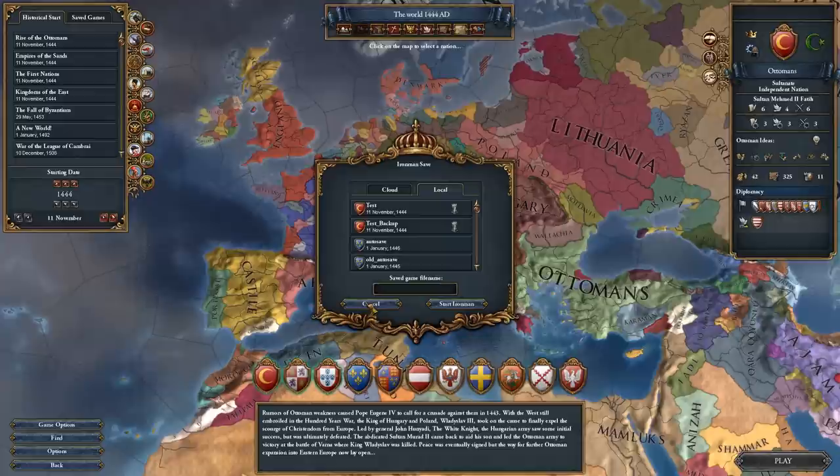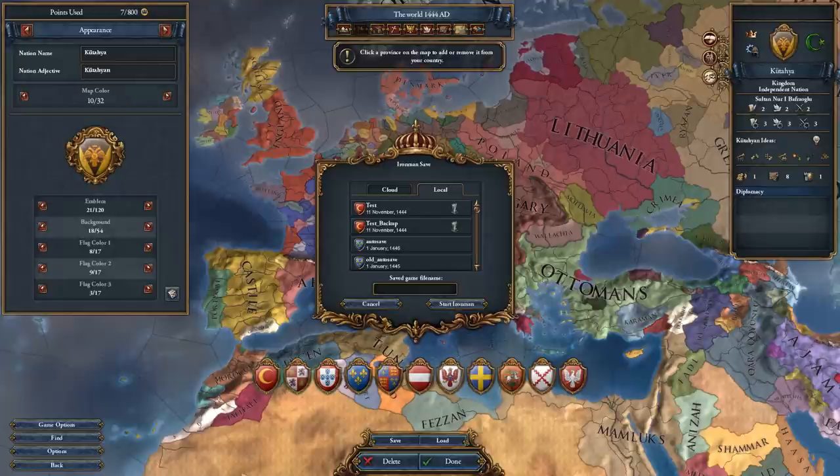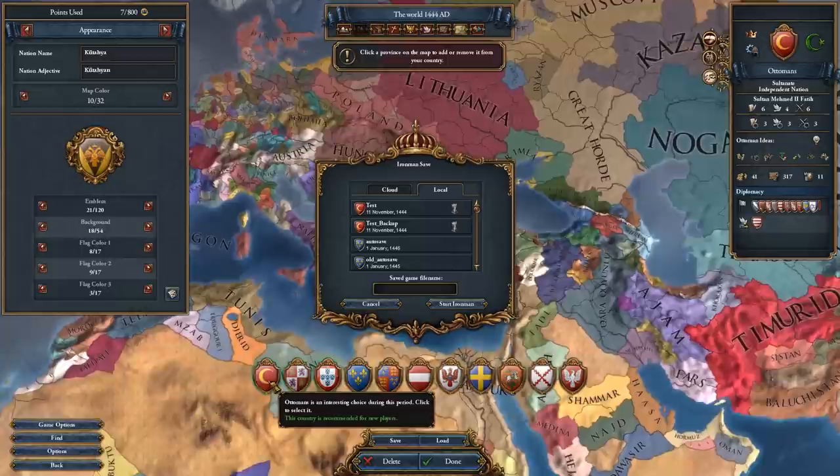If that doesn't work, try it faster, try it slower, try it 500 times — it's very finicky. Now cancel out of the first two windows. This brings up the custom nation button in the bottom right. Click it, then cancel out of two more windows. If you don't crash at this point, you're probably in the clear — the badges down below will reappear.